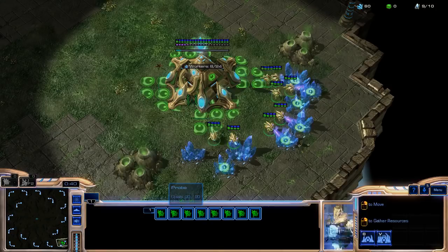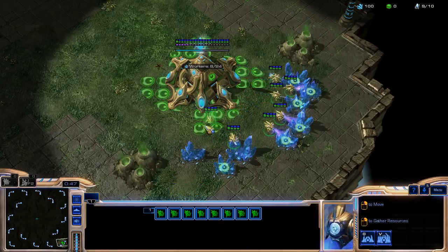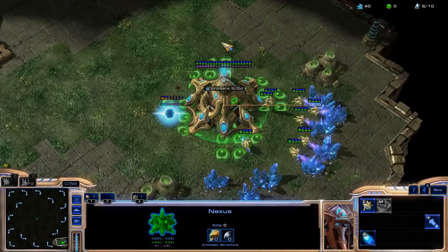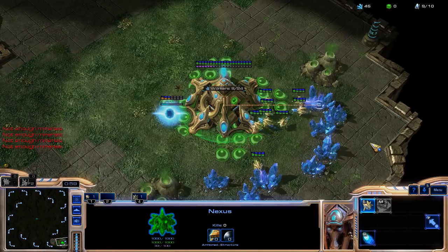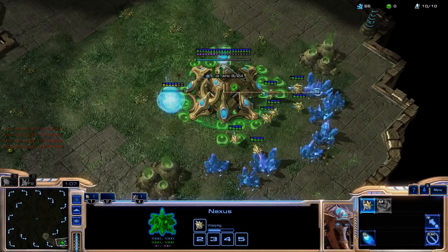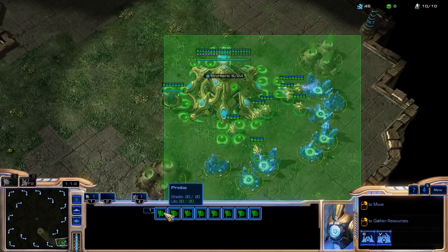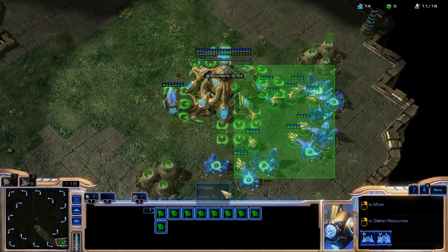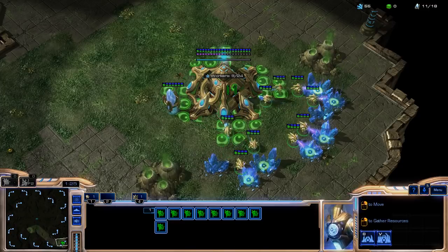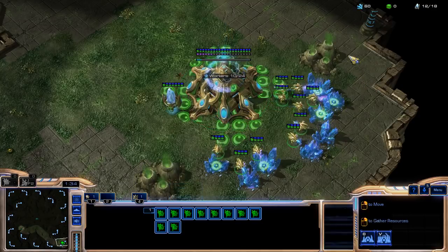So, PvZ generally speaking, you want to go for a relatively early expand. Basically what this does is it allows you to get up an economy that is at least up to par with what the Zerg player has, because a lot of times the Zerg is going to be going for a fairly early third and you need to either be in a position where you can totally wipe him out with a relatively early push or harass him so he will stop making drones.